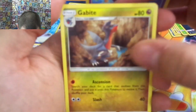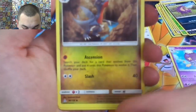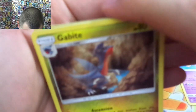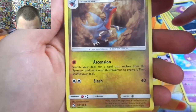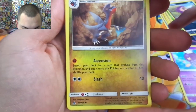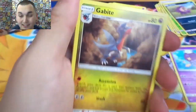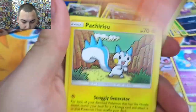This is it right here — stage two Gabite. Gabite Ascension: you can search your deck for a card that evolves from this Pokémon and put it onto this Pokémon, evolve it, then shuffle your deck. Just like that — that's the card you want. All it takes is a Fight Energy. That's a Looker Whistle, Chimchar.